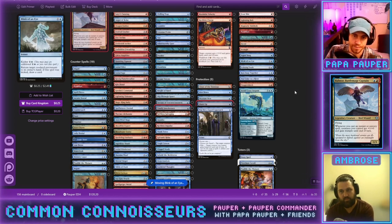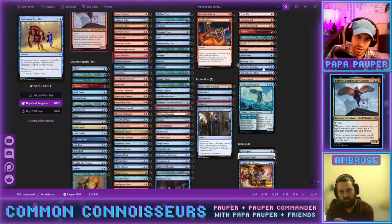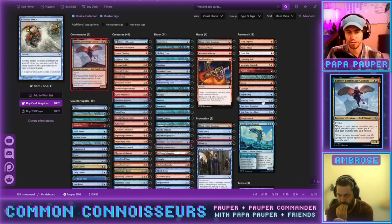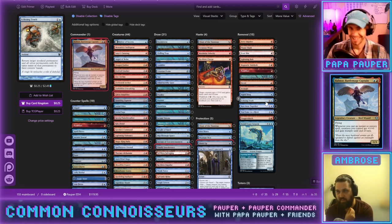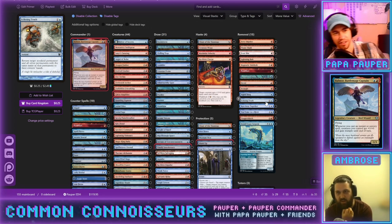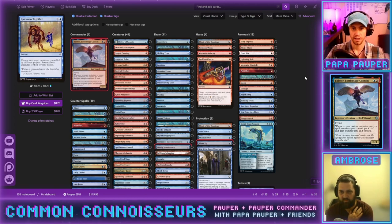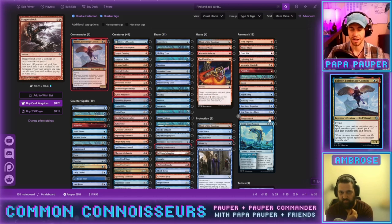Unblockability is actually very good on turbo-prowess cards like D2 Amplifier. For tokens, making them unblockable for three or four damage doesn't matter much. Let's pull Into the Roil and Blink of an Eye; Run Away Together is a value spell. Echoing Truth is useful because it hits tokens — like a mini-sweeper, great against Rat players who could kill us with a Gary Rats build.